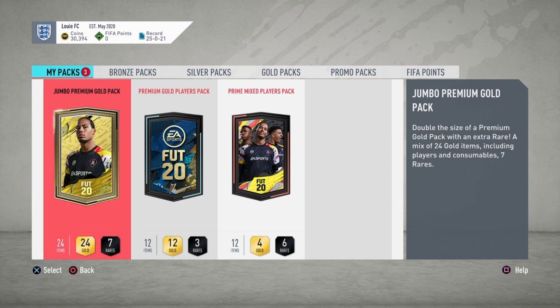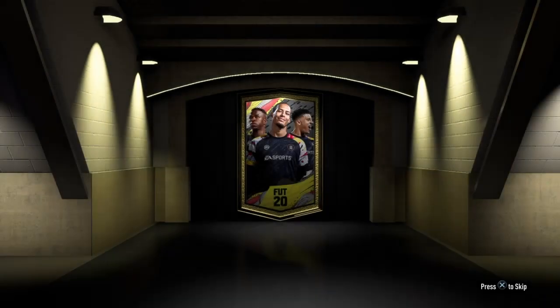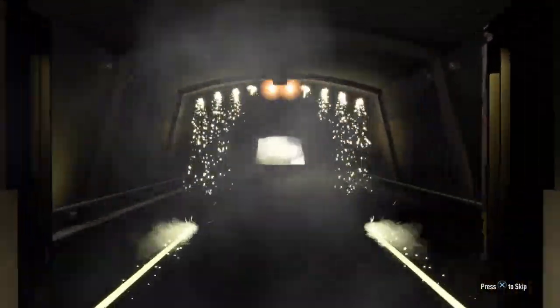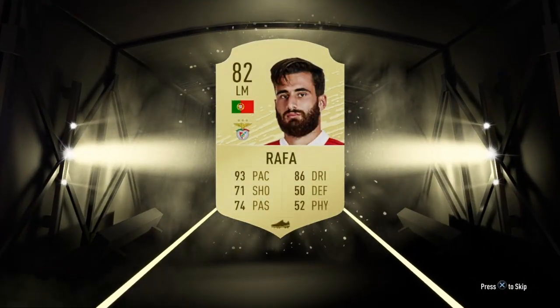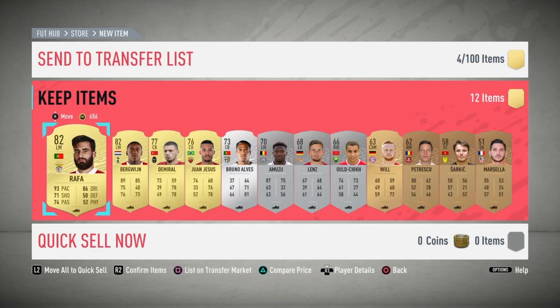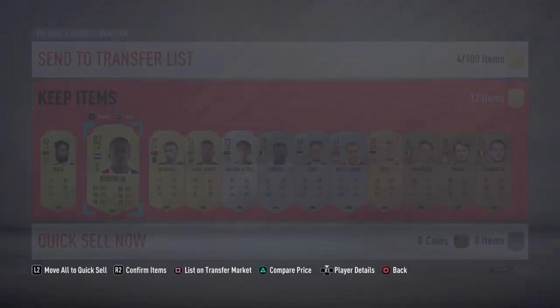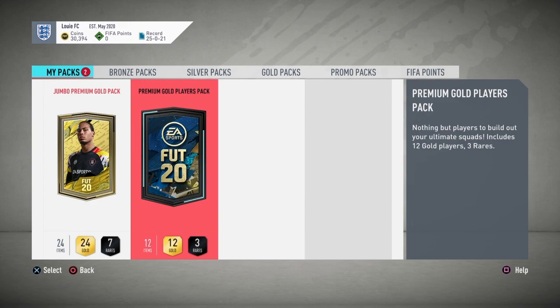We're gonna open the Prime Mix Players Pack first. I'm not sure which ones to open but here we go. I'm not sure there's anything good - we get left mid Rafa, 93 pace, that's actually quite good, 80 rated. We also get Bugwine - that's a good pack, I'll take it. Next pack we're gonna go for the Premium Gold Players Pack.